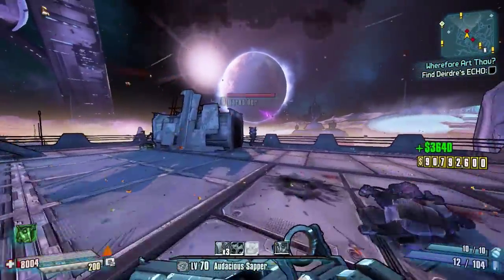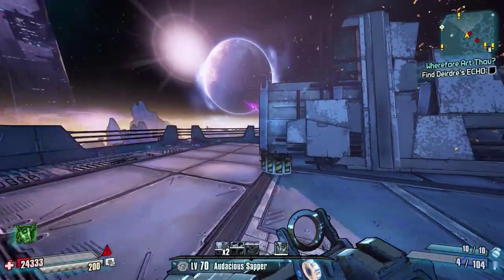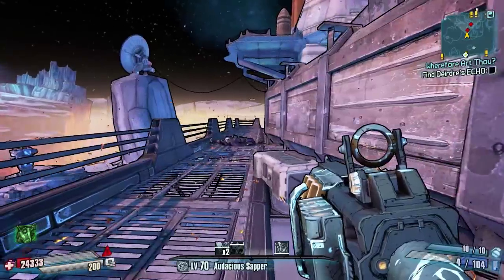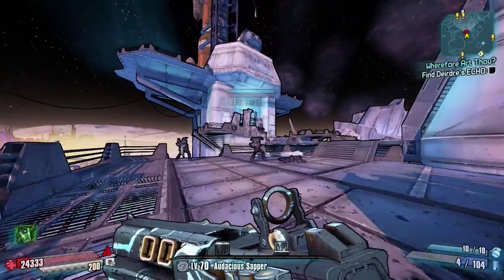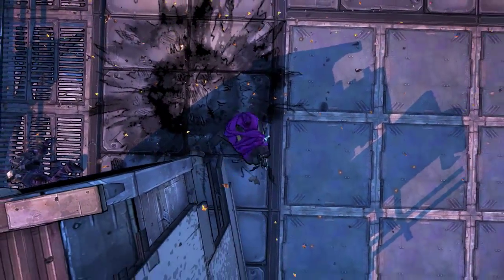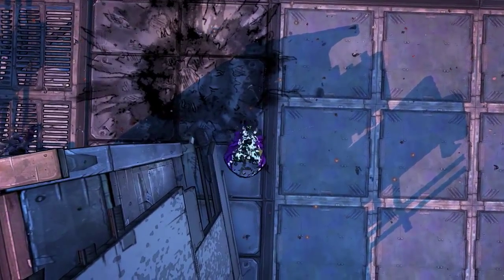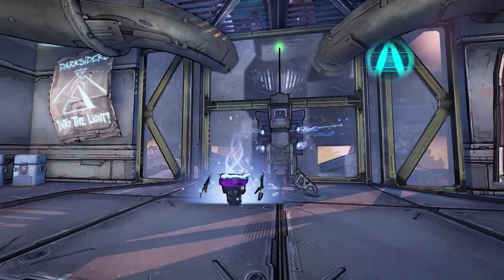In the Pre-Sequel there is also a bug where you can deal quite a lot of damage by firing the Flakker, opening your inventory, and swapping it with a weapon with higher base damage from your backpack. After unpausing, the Flakker pellets will explode dealing the newly equipped weapon's damage. So it can actually be used as a little exploit.